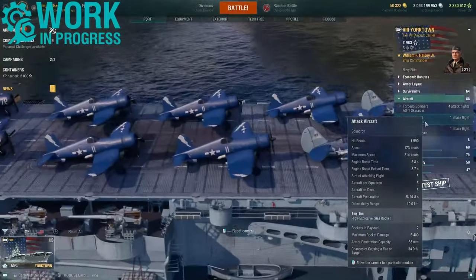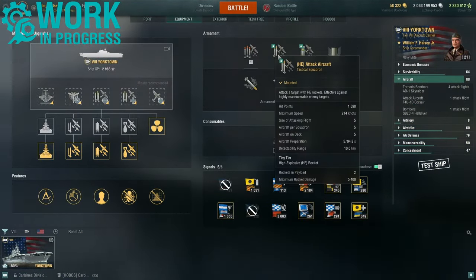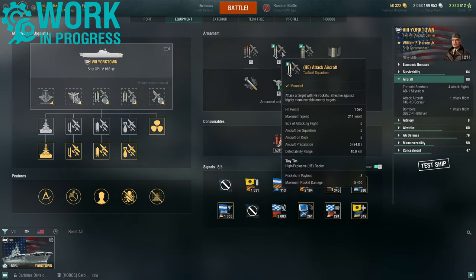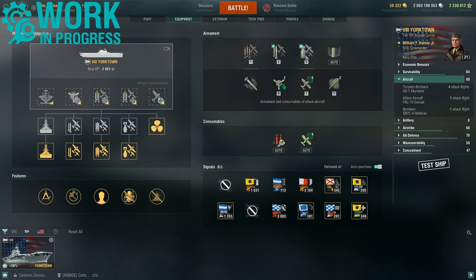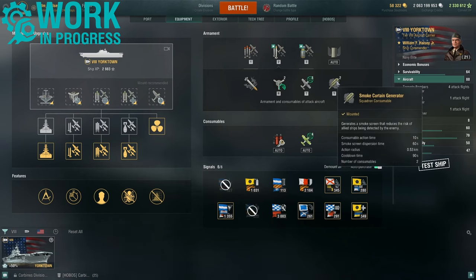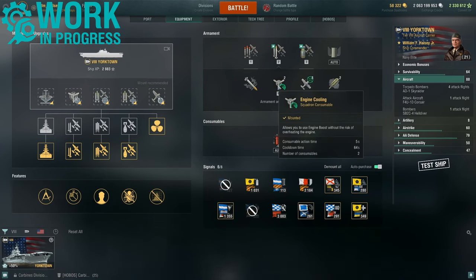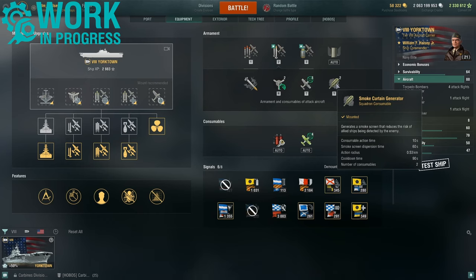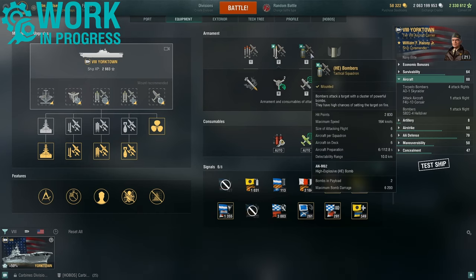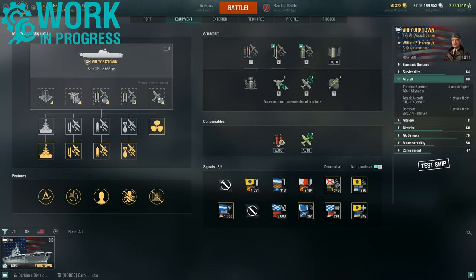The second group of aircraft are the attack aircraft. Most notably, these are tactical squadrons — both the high explosive rockets and the high explosive dive bombers are tactical squadrons. With the consumables, you immediately notice you get the smoke curtain generator, along with engine cooling and a fighter.